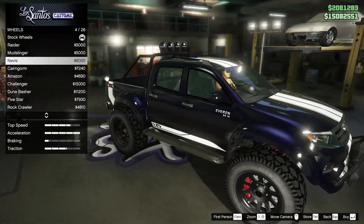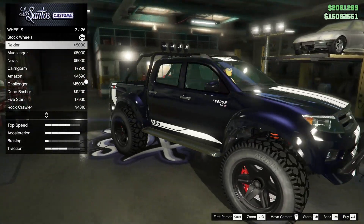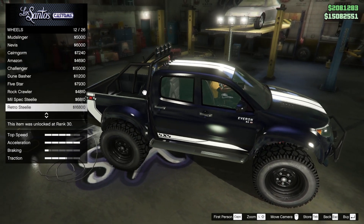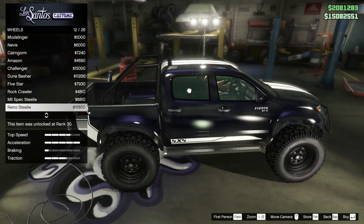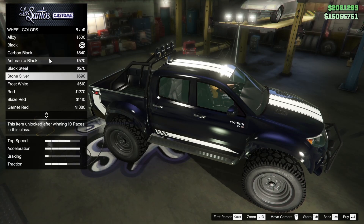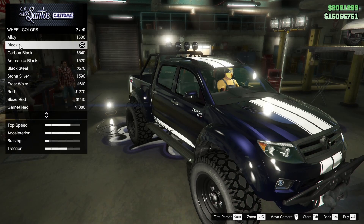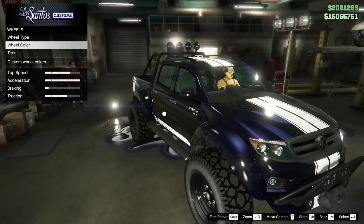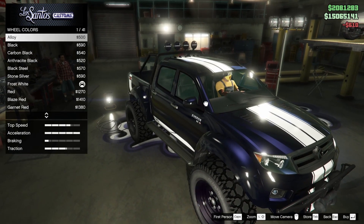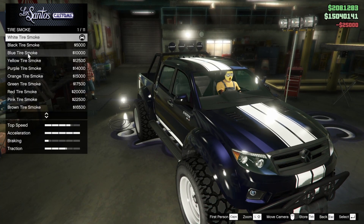The stock rims are pretty sick, and the offroad rims are also kind of sick — just so big. Raiders are not too bad. Karen Gorms — I'm a sucker for the little revolver exhaust, they look so cool. I think we're going with the retro steely. The bolts look so good on this wheel. We could keep it black or go with white to match the rest of the truck — I think we'll go with white, that's pretty sick.